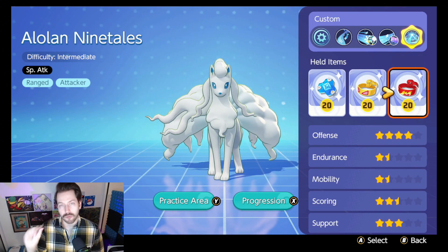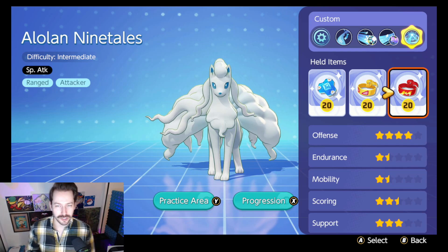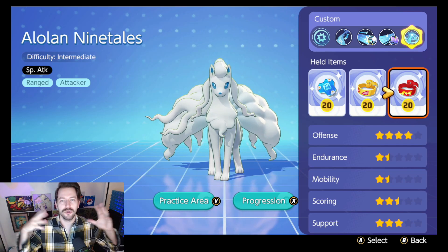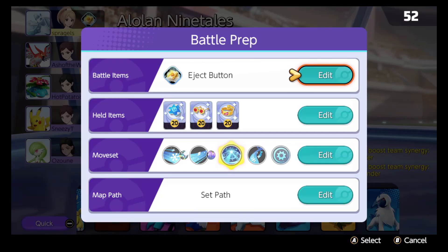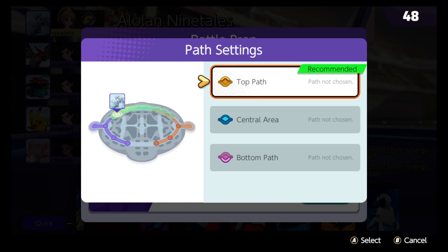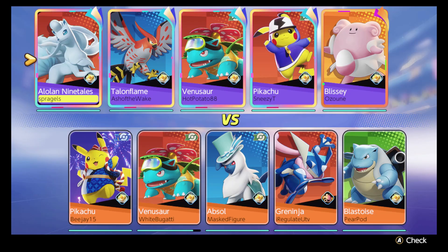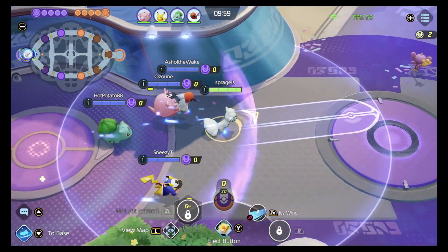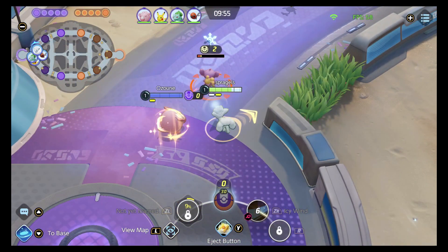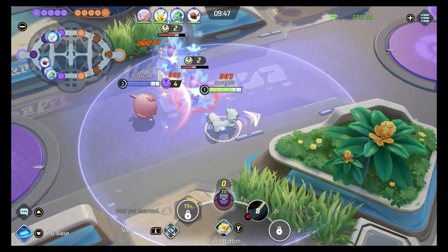I'll show the Dazzling Gleam Aurora Veil build first, then some key moments from the Blizzard Avalanche build. Here's an Alolan Ninetales match — looks like I'm heading into the top lane. I've got Buddy Barrier, Choice Specs, and Muscle Band equipped. Almost all Master Rank players here. I'm heading to the top lane with Blissey, which could be a fun lane. That boosted attack and Snow Warning passive are so fun.